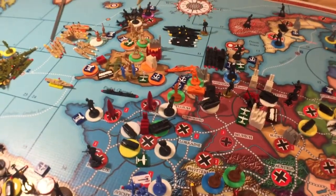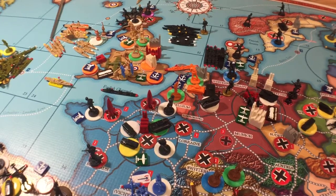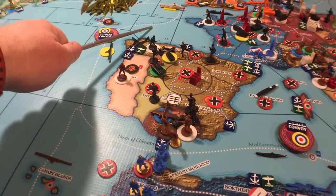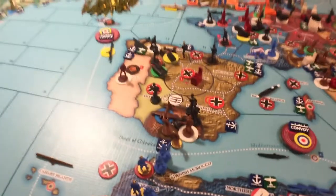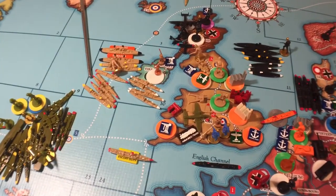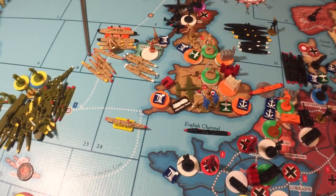I should also have placed the Dutch ship over here instead of in the Dutch East Indies. The Germans took their navy out and hit the British navy there, but lost abysmally. They did manage to damage one battleship, but those British ships moved up for a combined amphibious and land assault on Liverpool and were rather successful — they still had five infantry and an artillery left.